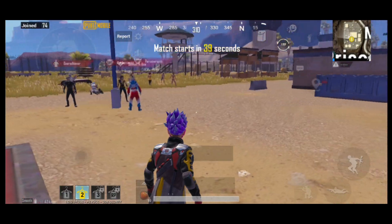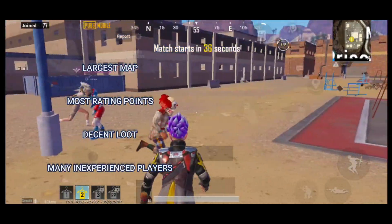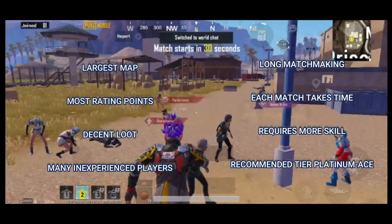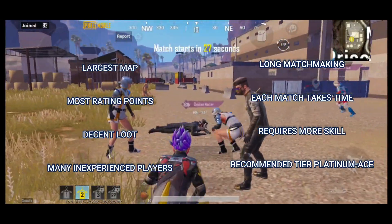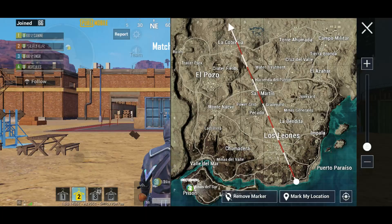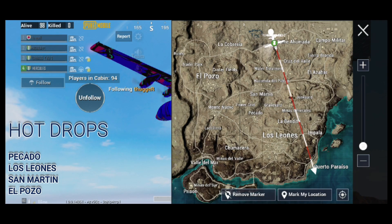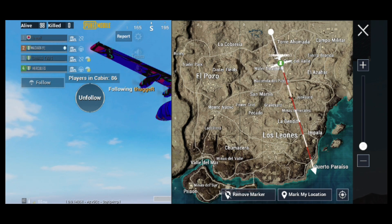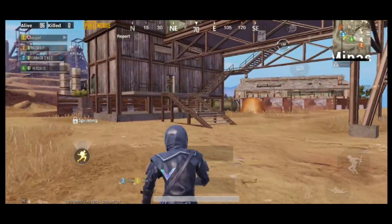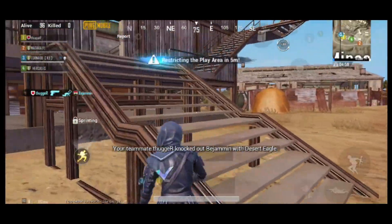Miramar gives the most rating points. There is a decent amount of loot and there are lots of inexperienced players, which means there won't be many players familiar with the map, giving each player a decent fighting chance. Hot drop locations include Pecado, Los Leones, San Martin, and El Pozo. Depending on your play style — passive or aggressive — it's important to know these hot drops and avoid them if you're not aiming to be aggressive.